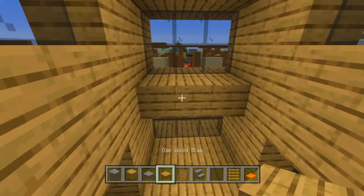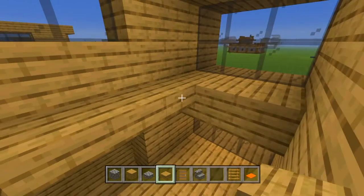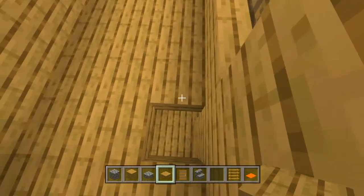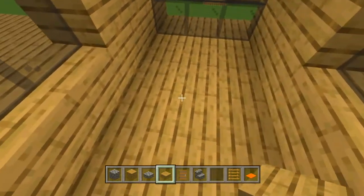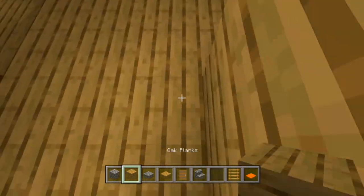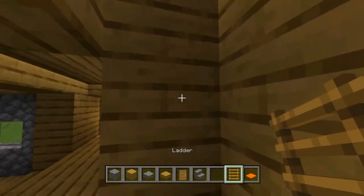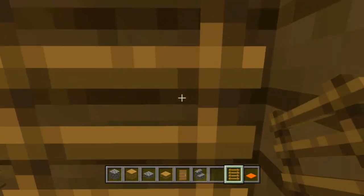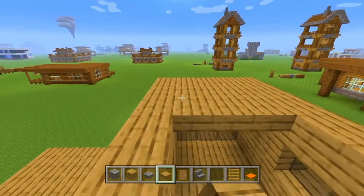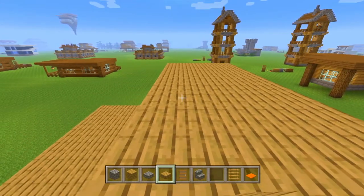Now we're going to take our oak wooden slabs and fill in from this part right here — filling in the whole ceiling slash floor. Then we're actually going to break out those two blocks right there and build up a little ladder area, placing down three ladders. On the top floor we'll go ahead and fill in the ceiling with our oak wooden slabs.